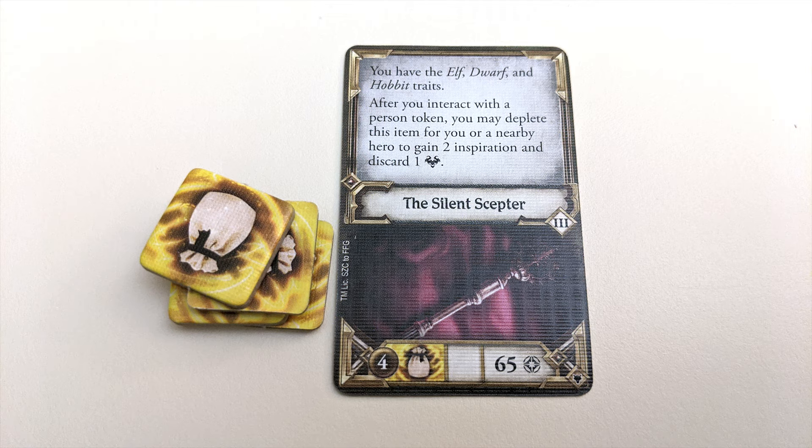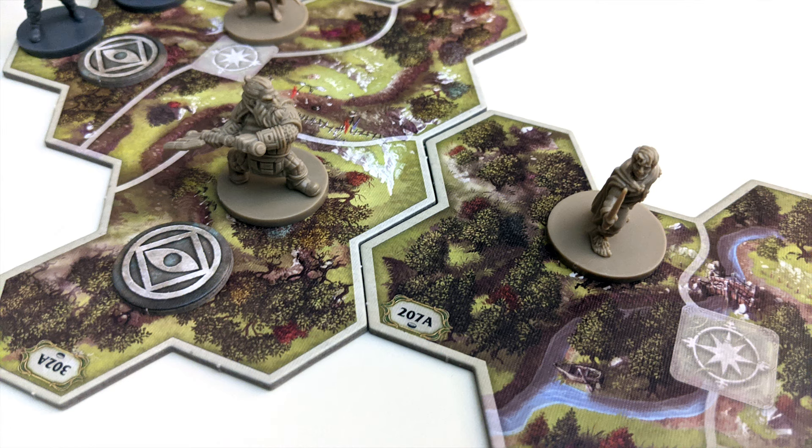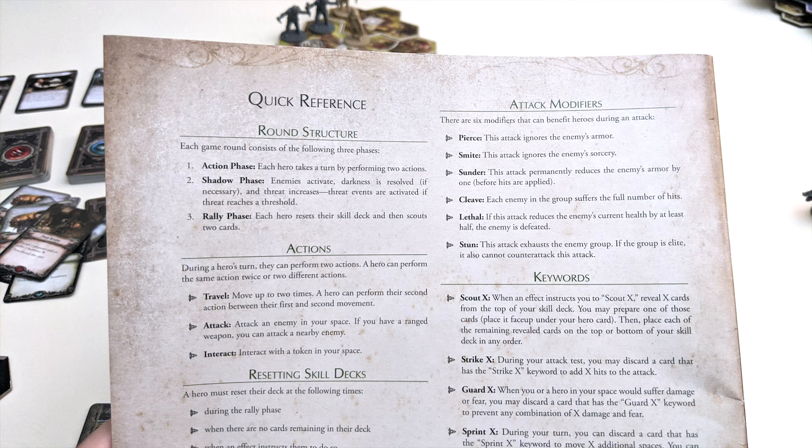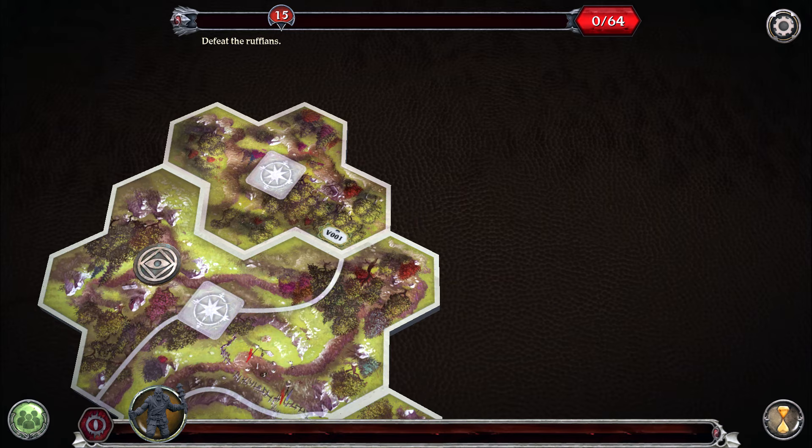Some items are Trinkets, which can be used a number of times each adventure depending on how many depletion tokens they have. If any card uses the word 'nearby,' that describes when two different game components share a space or two adjacent spaces. When in doubt, read the cards and have a reference handy. Players take their turns one at a time, either traveling, interacting, or attacking. These actions can be done in any order and can be repeated during a player's turn if they'd like.